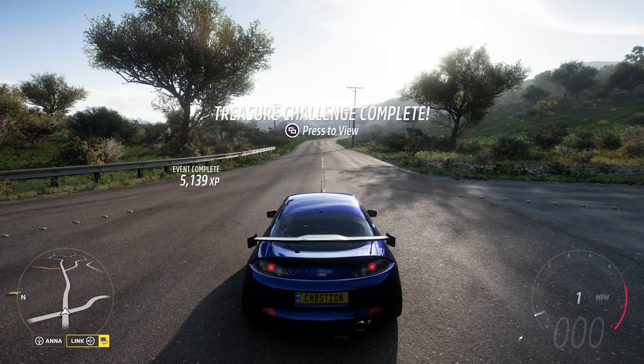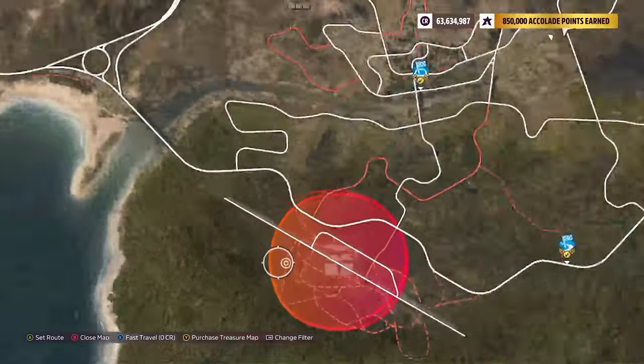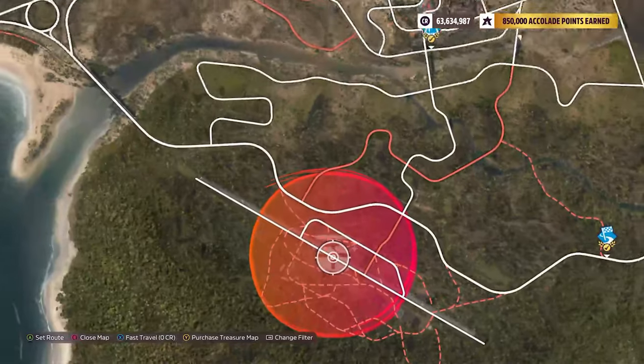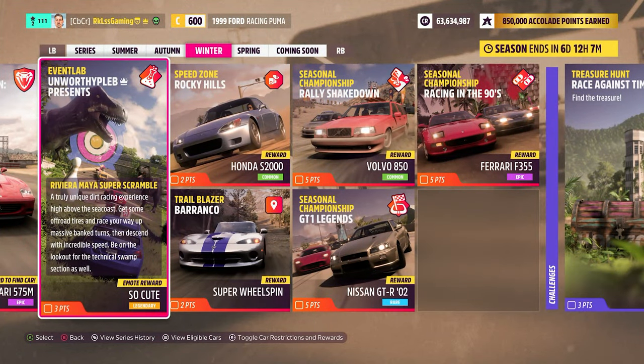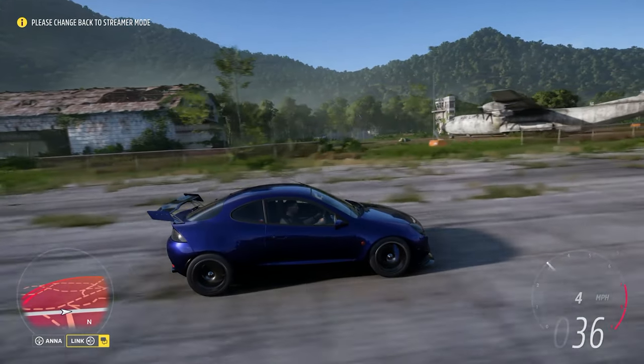Treasure challenge complete! Let's see where this is on the map — it's at the airport down here. Let's jump over there and check the clue. There's a radio tower right there.